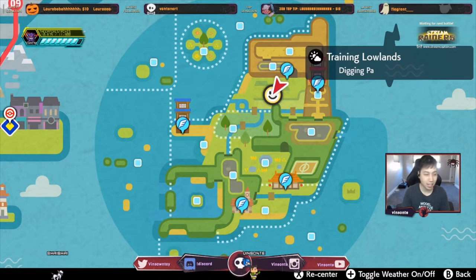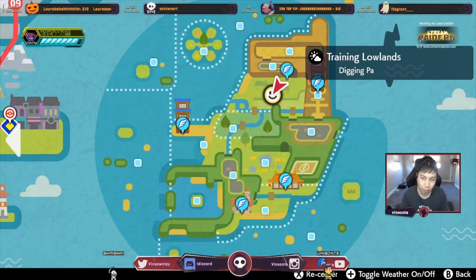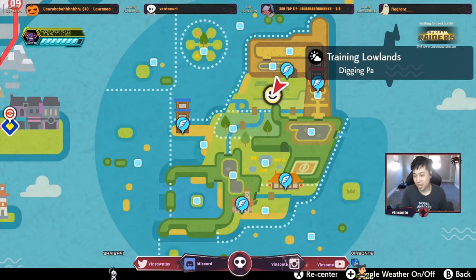It spawns at dens 102 and 101. They're kind of the same den except one's red and one's purple. You want a purple beam for this, so we're gonna go fly to the training lowlands here.